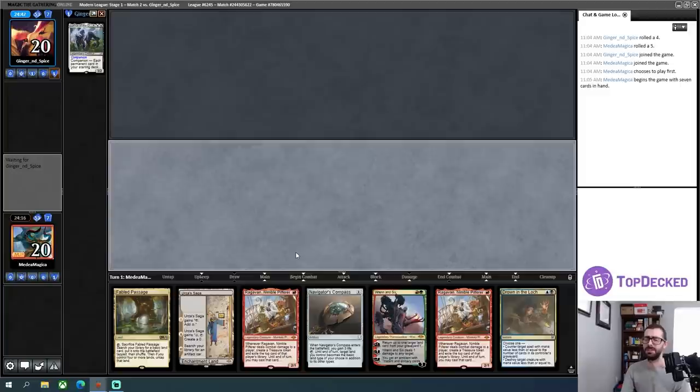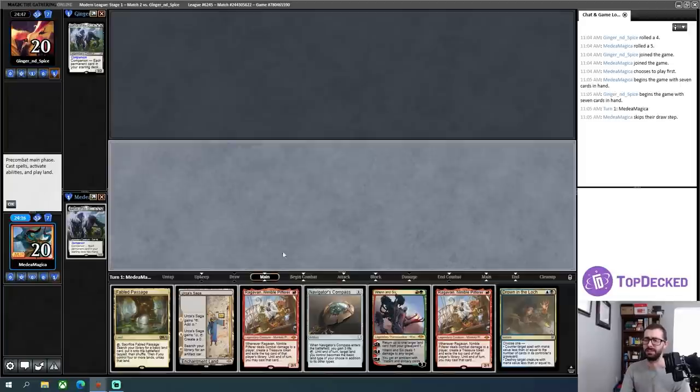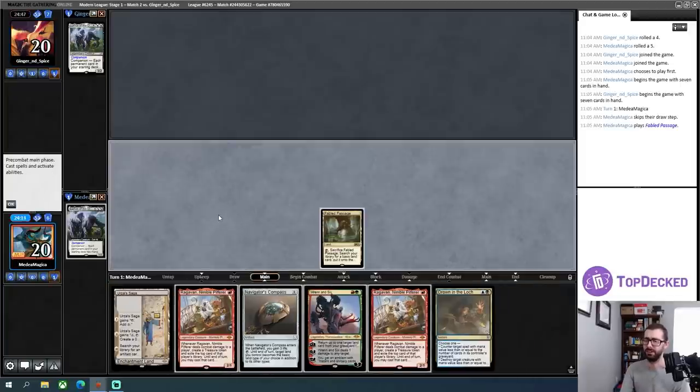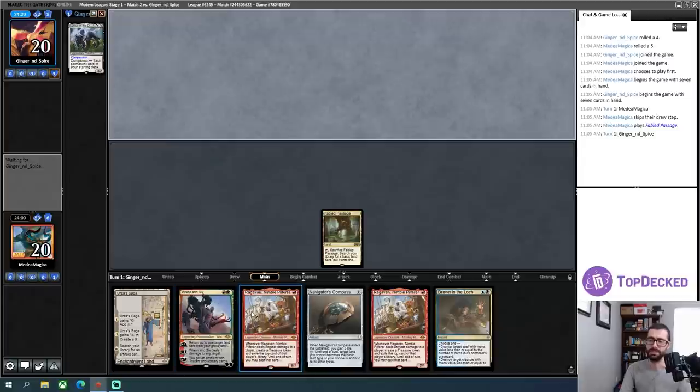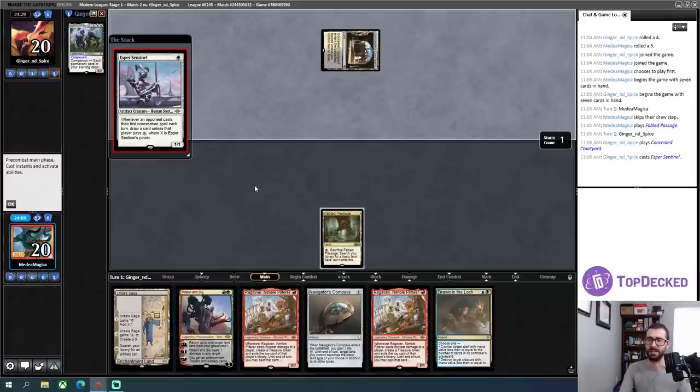There are so many different types of deck I could be playing against here that it makes it hard to tell what I need to be doing with my mulligans. Lurrus could be burn, it could be Hammer Time, it could be some control nonsense like what I'm doing right here. Without having a clear indication of what archetype I'm playing against, it's hard to know.